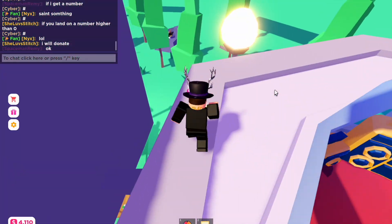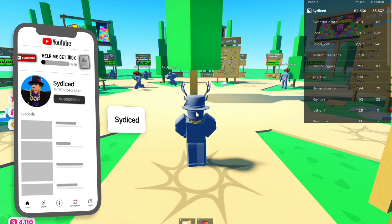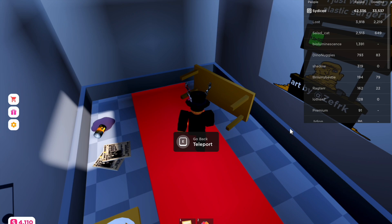First of all, there is a legacy map secret. Let me demonstrate. If I go right here, there is a little thing that says Legacy Map Join Server. If you go in this server, it'll teleport you to the original Please Donate map, and you can actually access this. Hold E, and you will see this.